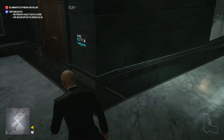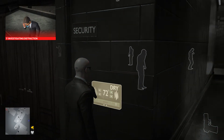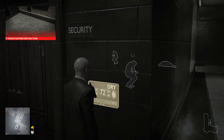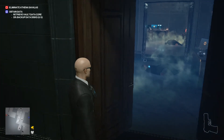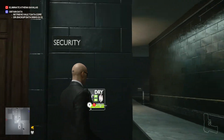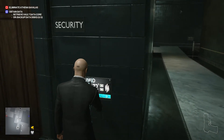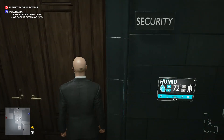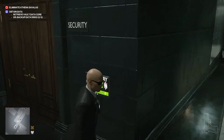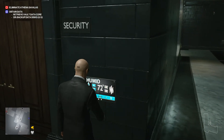Close this door behind you, then turn this on — all these guys will pass out. There are going to be random NPCs walking in and out of this place. If they see the person knocked out, just leave the gas on. As soon as they open the door and walk into this room, they'll get knocked out too. You can turn it on like that and then turn it off.